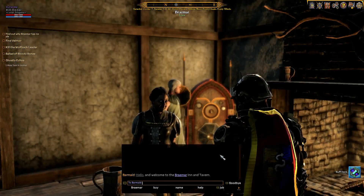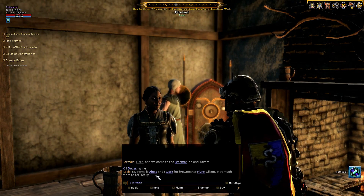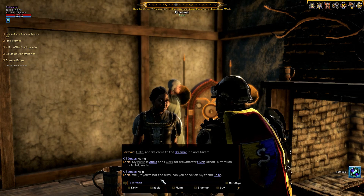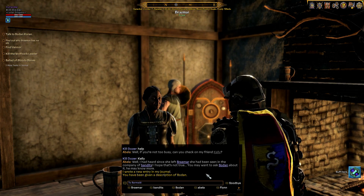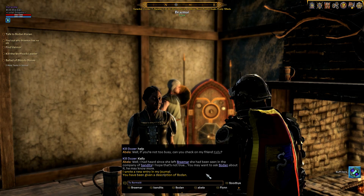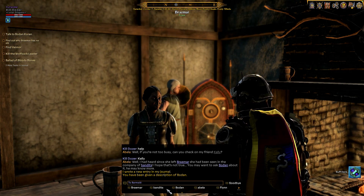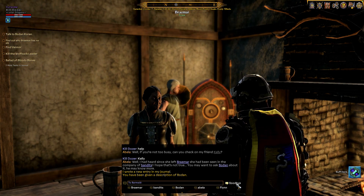Let's talk to this lady - welcome to the tavern, her name is Abella and she works for brewmaster Flynn Gibson, the last guy we talked to. She asks if we can check on her friend Kelly. She heard Kelly had been seen in the company of bandits and she hopes that's not true. She says to ask Bowden about it - he may know more. So that's mission number four: talk to Bowden about Kelly, then talk to Corrin.